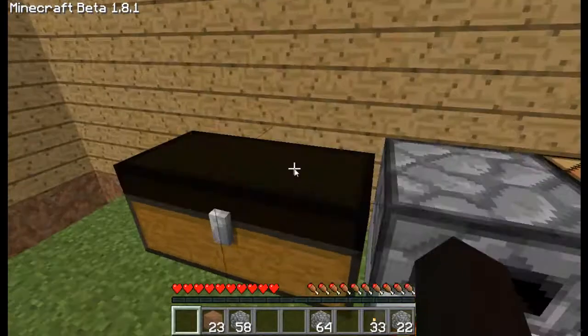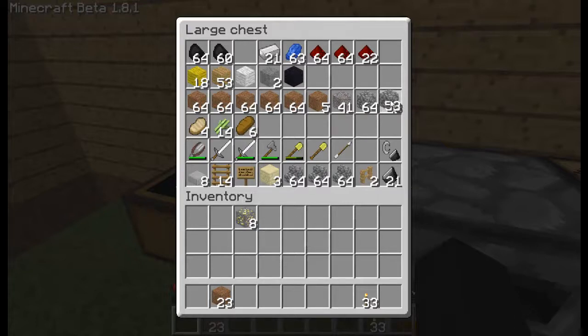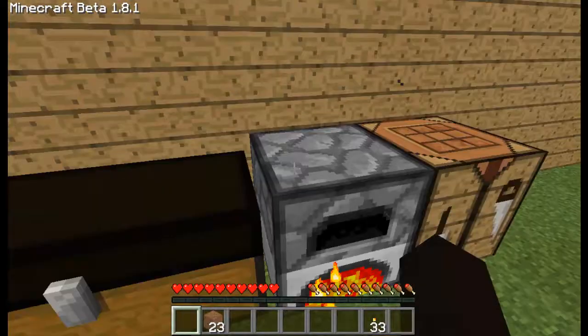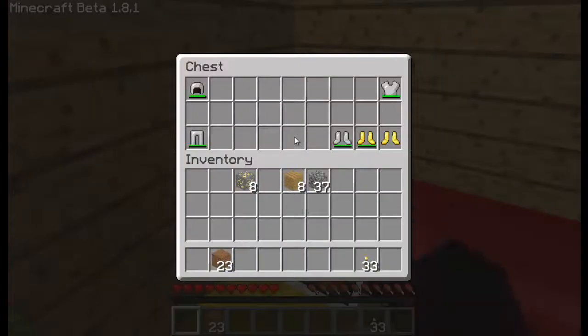I have a crafting table, I have some stuff cooking — lots of iron and then some gold. I have some more stuff. I don't have enough room, I'm gonna make another chest. So like, I have chests, and this here's my bedroom. Here's my closet.